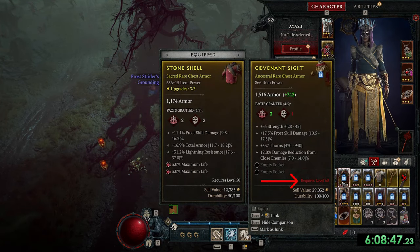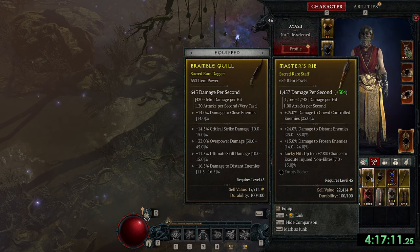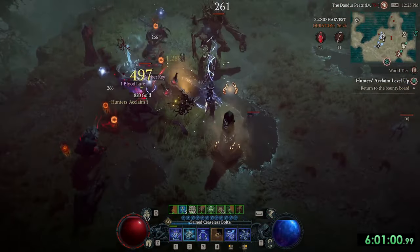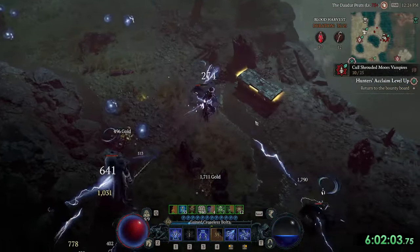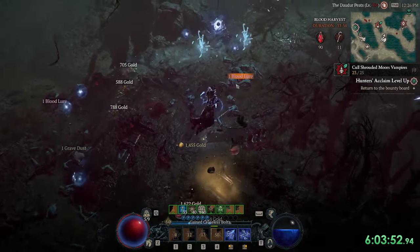The not so good thing about this approach is that I cannot use those ancestral pieces until level 60. It's best to do this trick when we are level 45 for world tier 3 and level 60 for world tier 4. But it doesn't hurt if we do it earlier, as we can always save the good ones and instantly upgrade our gear whenever we reach the level.